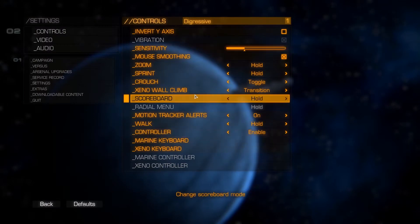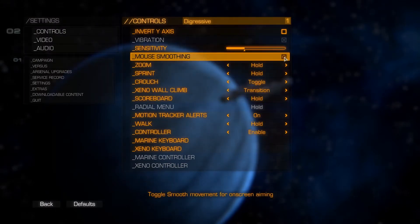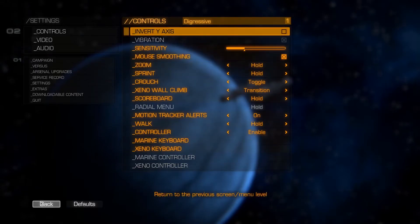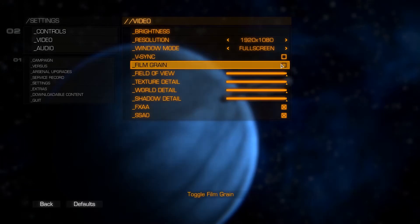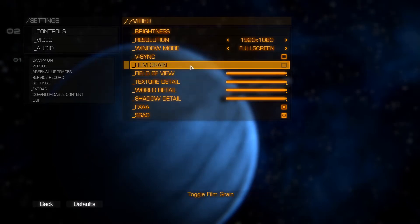The controls are fine — the mouse actually feels fine, the sensitivity smoothing and all that. Usually I turn that sort of stuff off but it was fine, I didn't actually notice any problem with it. I turned off the film grain in my first video and never turned it back on, so I can't really speak to whether that's decent film grain or not.